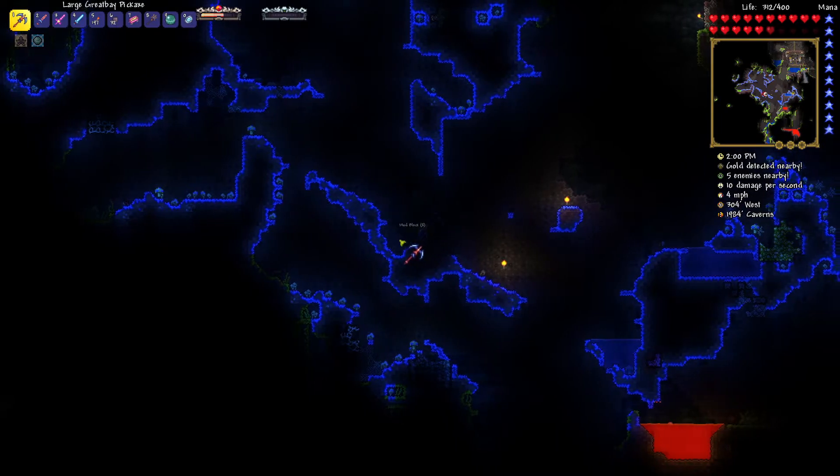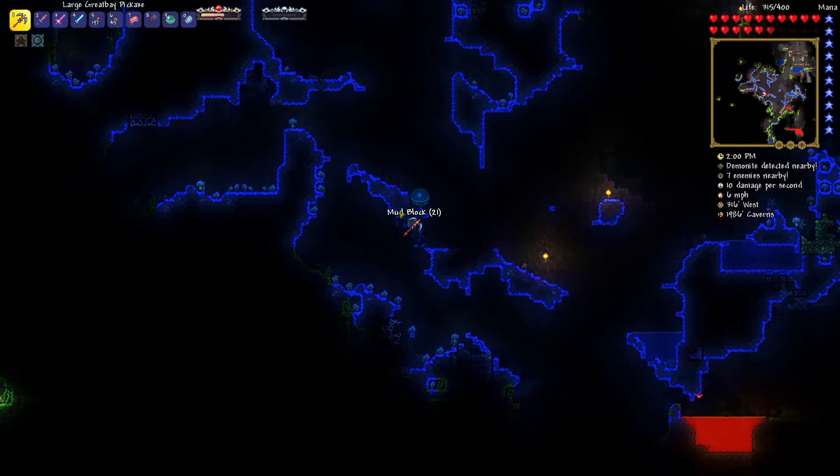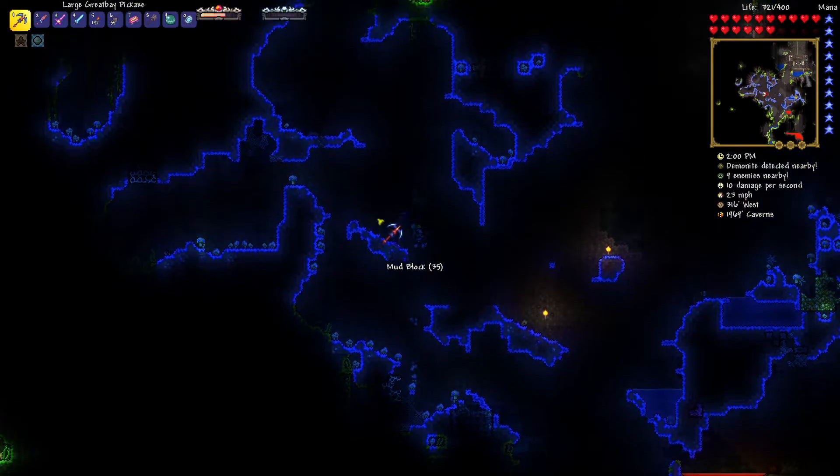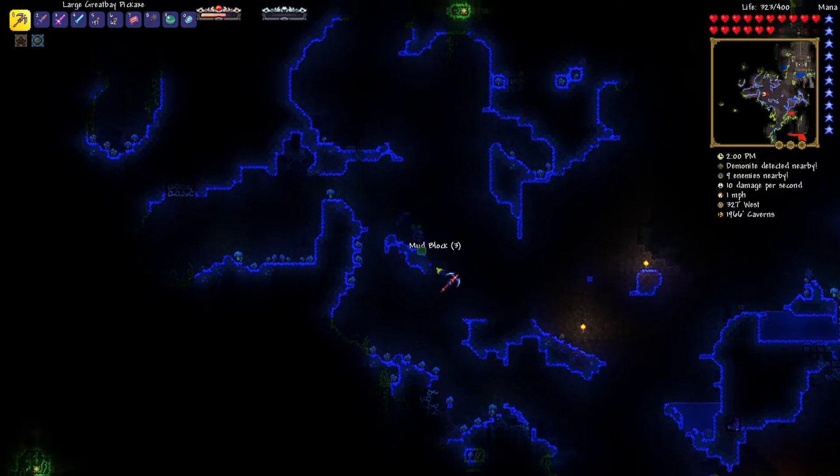It's time to fight Crabulon. I came to the mushroom biome to use the summon item but I only have two mushrooms and the arena space is super small. So I need to build an arena — this is the biggest open spot I can find, though it's pretty short.